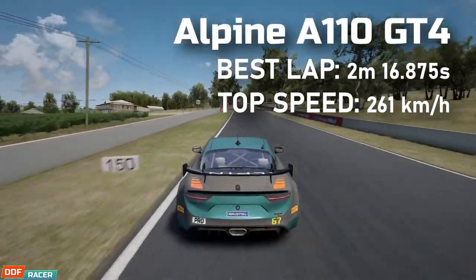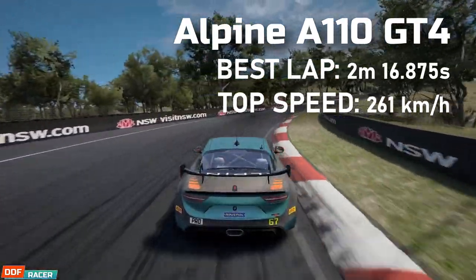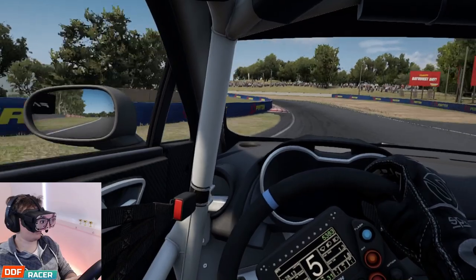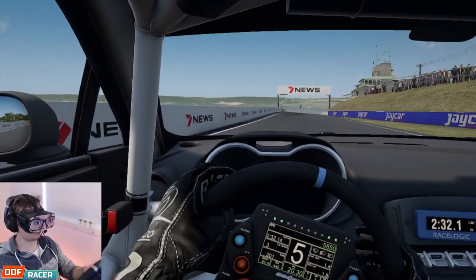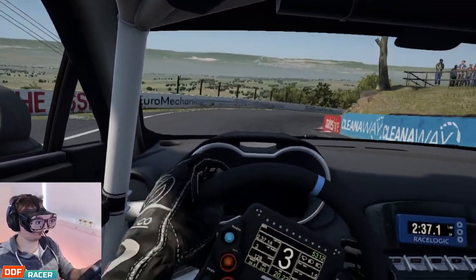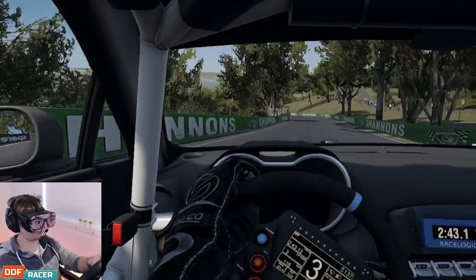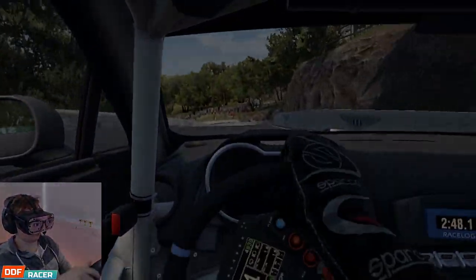Up first is the Alpine A110. My best lap time was a 2:16.875, and the top speed this car got to was 261 km/h. Now, it feels like there could be a lot more speed in this car, but it's just so tricky to unlock it, as it's hard to get confidence. It's very loose on the rear, particularly on high-speed corner entry. It's very peaky on the revs, so you really need to use the high end, but to be fair, it is great on the brakes. You would definitely want to work on the setup to make it more stable for longer events, as it could be quite stressful and nervous if you try and just hang on.